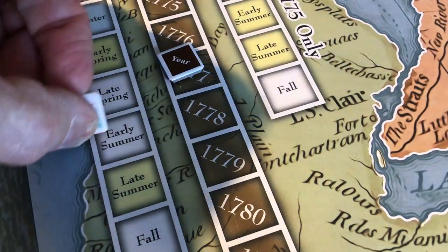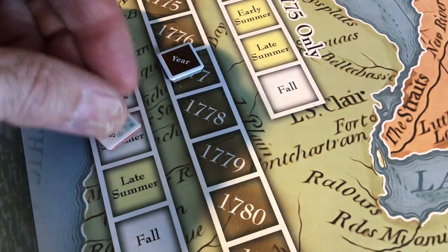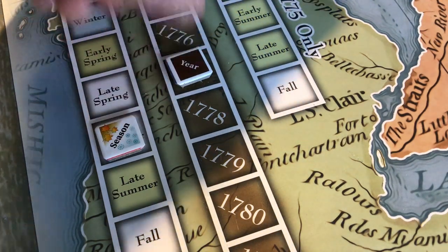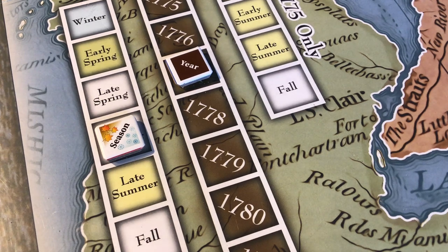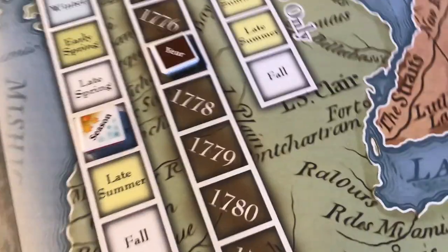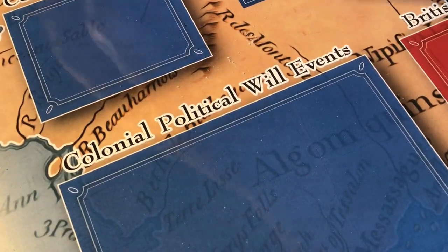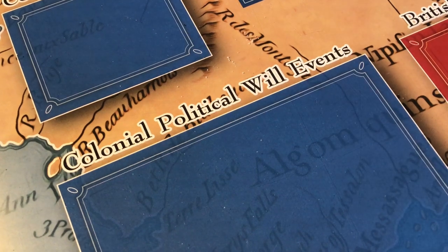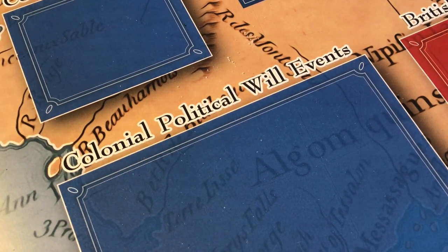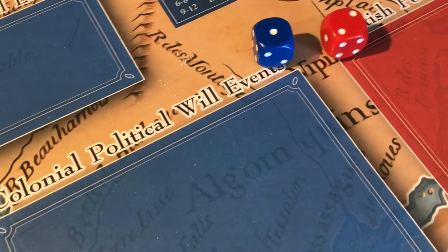That ends the late spring turn of 1777. We're now into the early summer of 1777. Time is going by quickly for the British, which is not a good thing for them. They need time and they just don't have it. So it's now early summer, and we're going to roll for the first initiative to see who moves first. The British move first. Thank goodness for that.